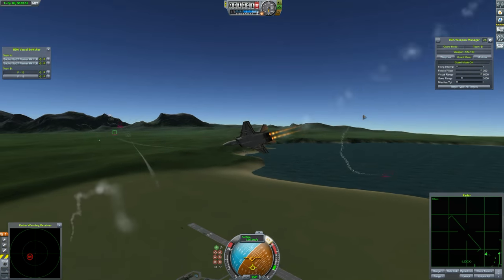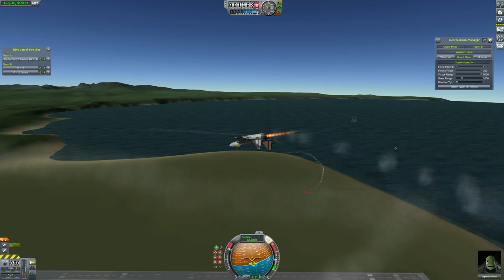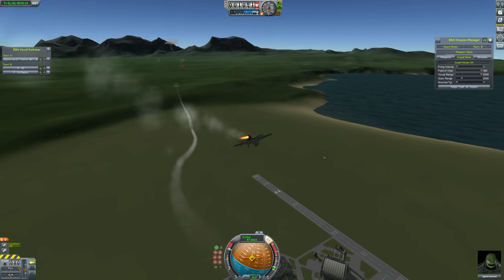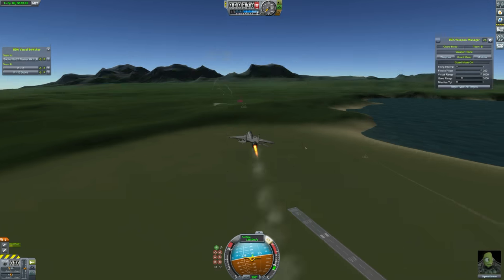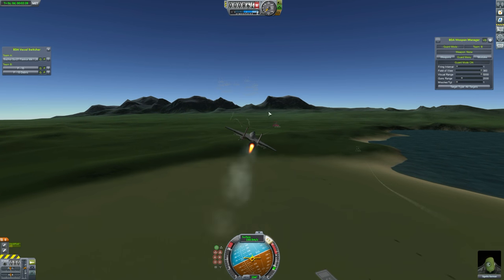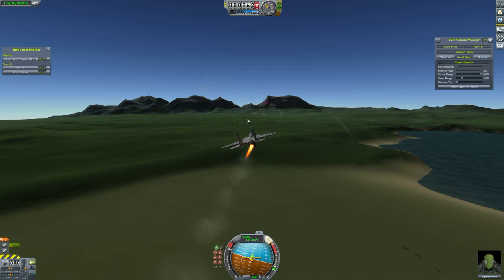We'll hopefully not get killed by an AMRAAM, because it would be nice to have a slightly longer fight. It takes a hit, but it's not killed — it is missing an engine though. Now, an F-15 probably can fly with but one engine. It's actually doing a pretty good job. Oh! One of the SUs is taken down — he's a dead man. The other SU is dodging another missile.